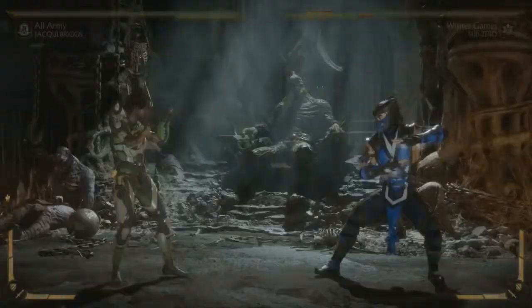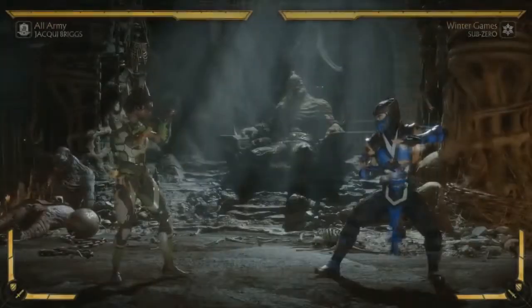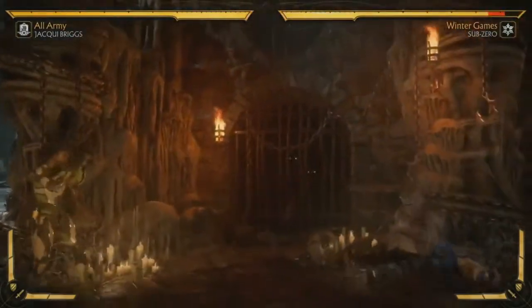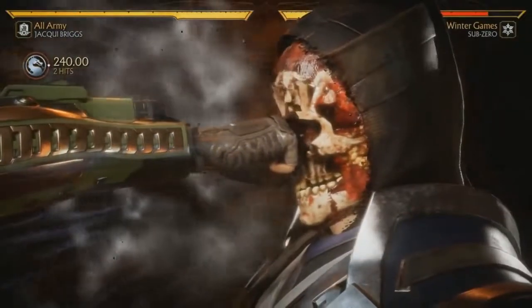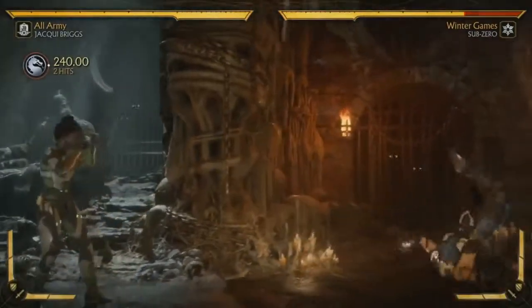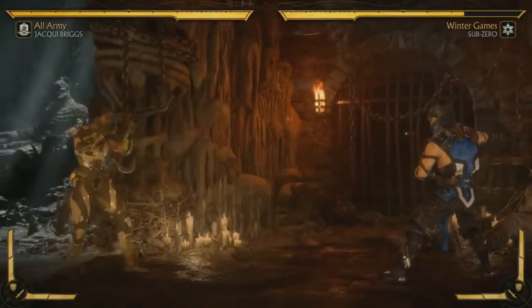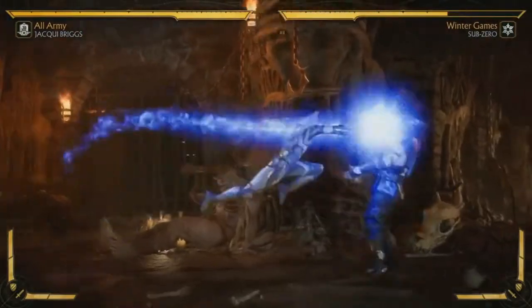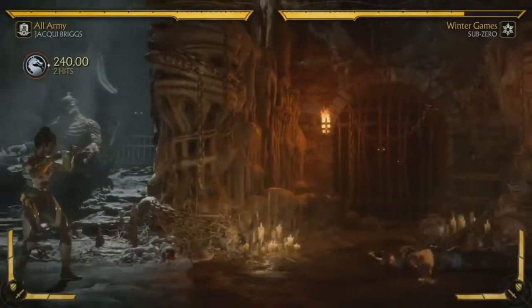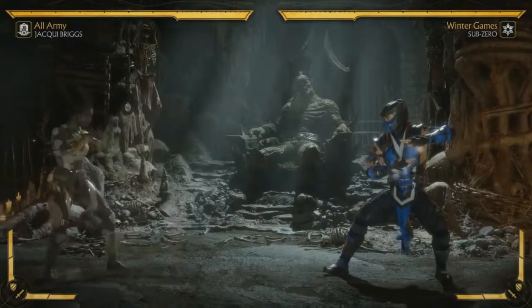She also has a dash punch, very similar to her dad's attack — really good range. This has a crushing blow with a fun requirement: hitting it at max range. Like if Sub-Zero goes for an ice ball and you read it and bop him on the head — that's a good time, fun for the whole Briggs family. A lot of crushing blows that happen as a surprise are super fun when you hear the enemy react.